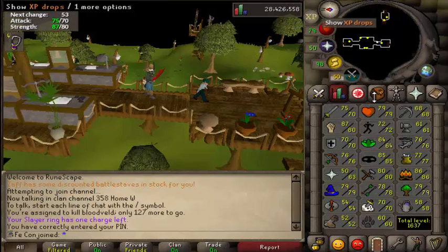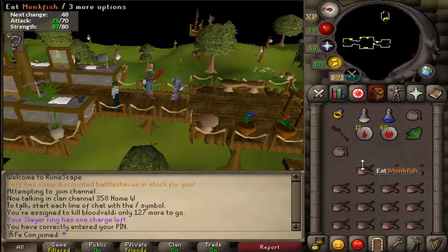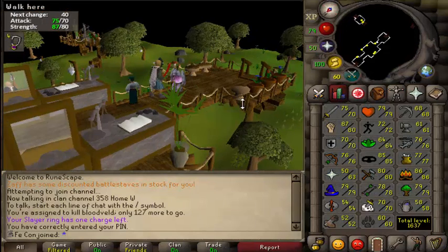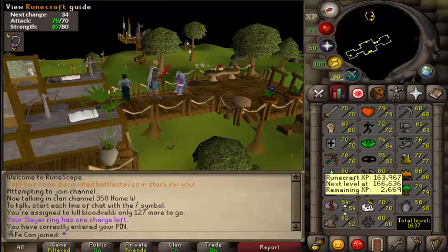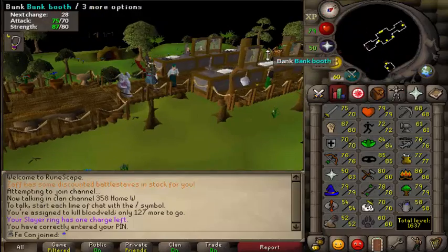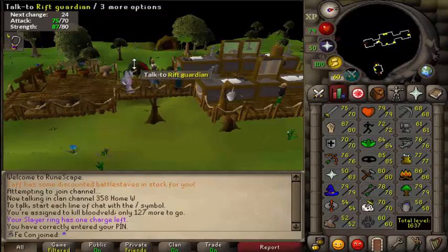He did a little bit of runecrafting and got the Rift Guardian pet at 54 runecrafting. So we now have the agility pet — at 71 agility I think is when he actually got it — and the RC pet at 54 runecrafting. What the fuck? I can't get shit on my main, but we have all this on here. I don't even know what we were runecrafting.